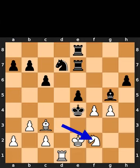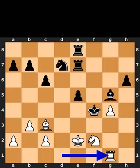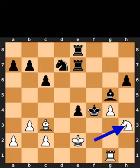White plays knight to f2, check. Black takes the pawn on f4 using the king. White plays rook to g1. Black plays pawn to e4. White plays knight to h3, checkmate.